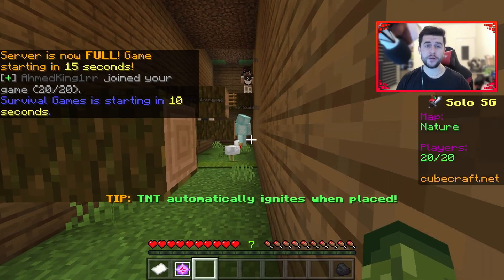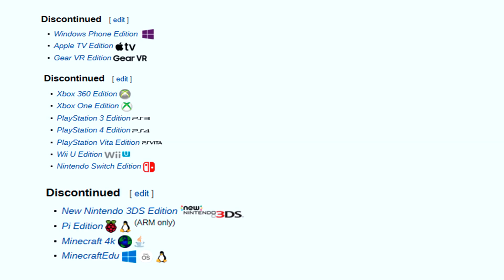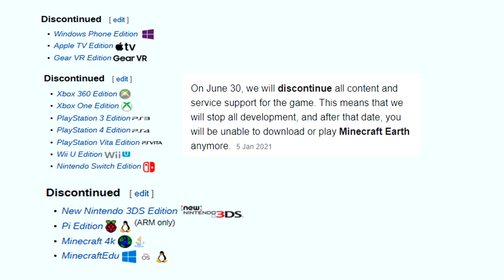Did you know that as of recording this video there are 14 versions of Minecraft that have been discontinued, and as of June 2021 that will be 15, because Minecraft Earth is joining those discontinuations.